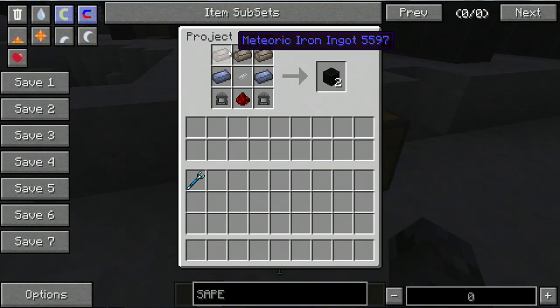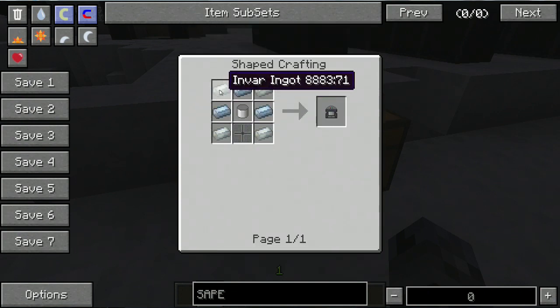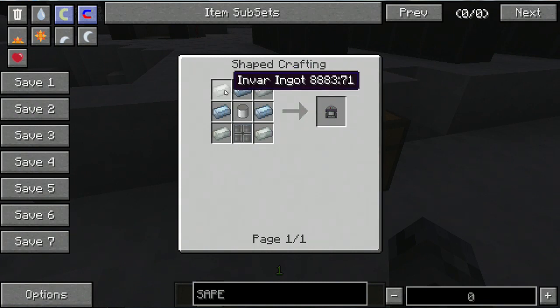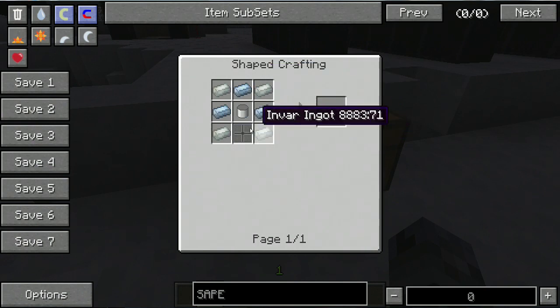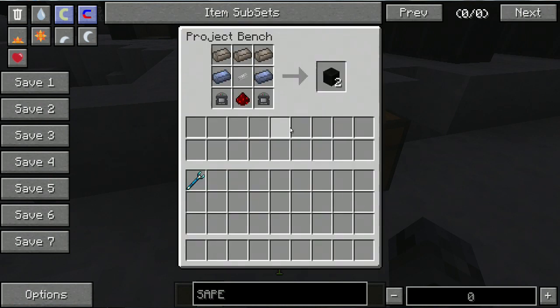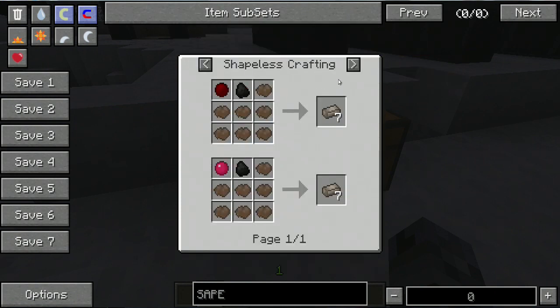To build an airlock you'll need three meteoric iron, two lead ingots, and two oxygen concentrators. For oxygen concentrators you need invar ingots — invar is two iron dust and one ferrous metal dust combined in the crafting table to make one invar dust, then you smelt them. You also need one tin canister — that's seven tin ingots in a U shape — and an oxygen vent, which is three tin ingots and one lead ingot. Once you have all this you get an airlock frame, but the meteoric iron is one of the hardest things to get.